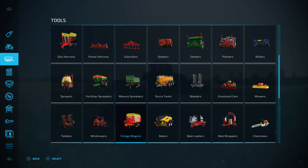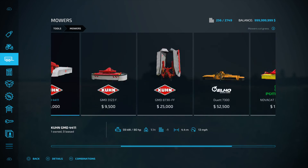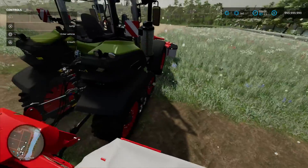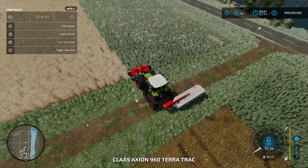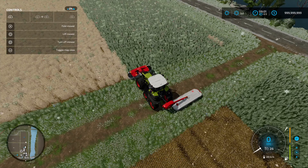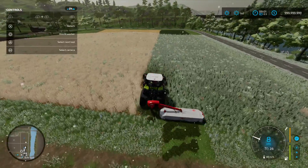Once you've done that, you're going to want to head over to the tool section, down to the mowers, and purchase whichever one fits your budget. I bought these two here — one for the front, one for the back. Go ahead and lower the mower, turn it on, switch to the front one, lower it, turn it on, and get to driving.